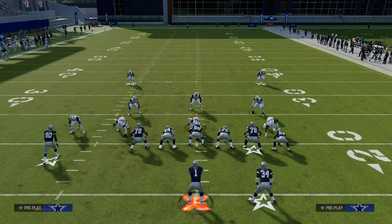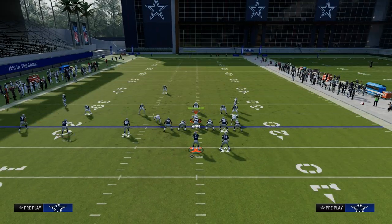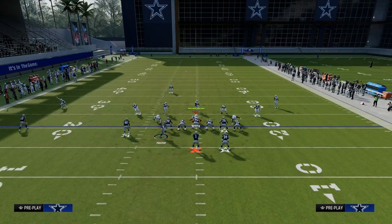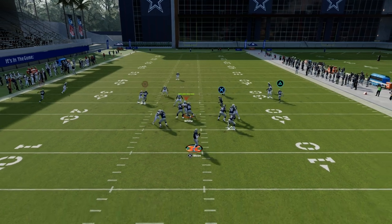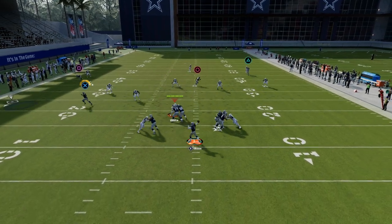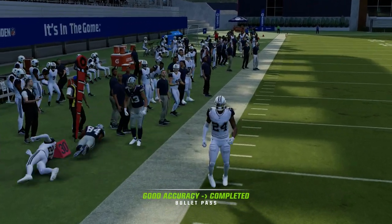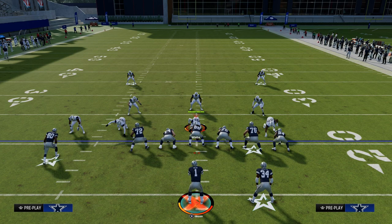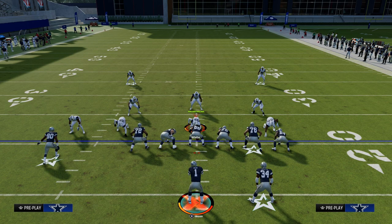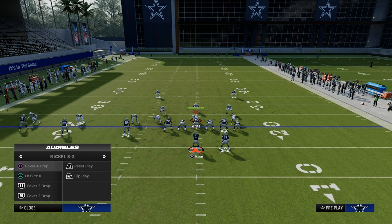Now let's say they drift back and try to guard the comeback by playing curl flat. Then the drag route is going to almost work as a flat route — it comes across the field, gets open on the sideline, and you can turn it upfield for a couple of yards. So it gives you a lot of versatility in your ability to attack zone coverage, and you can run it from different receivers on the field.